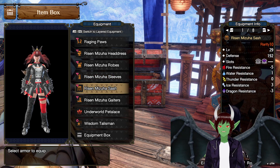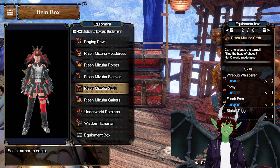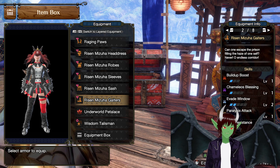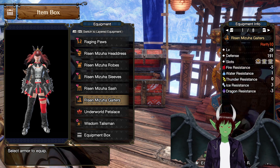Next up, we're going to be using Risen Mizuha Sash. That's going to give us Warbug Whisperer level 2 and Foray level 1. Everything else is gemmed in. Then we have the Risen Mizuha Gauntlets. This is going to give you Buildup Boost level 1 and Camillo's Blessing level 1. Everything else is gemmed in.